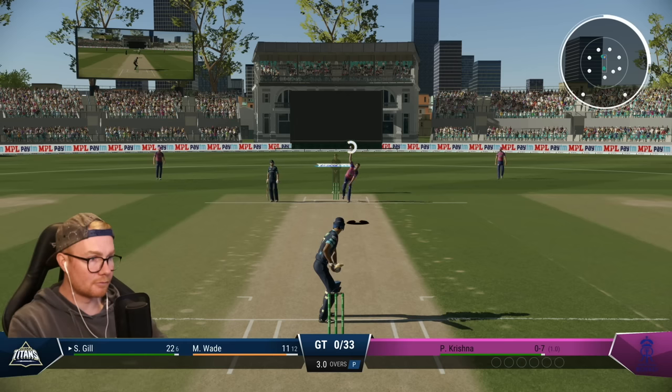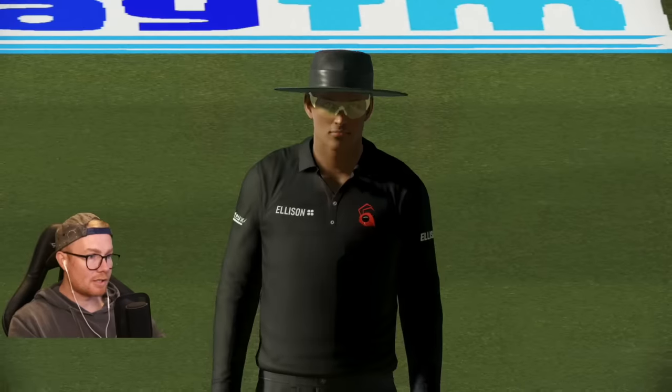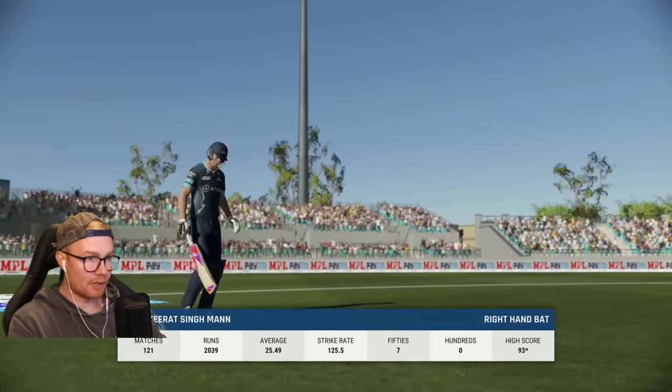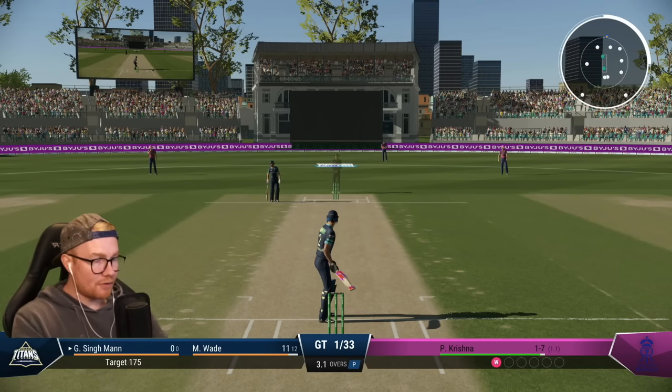Come on Gil. Oh, that's out — that was such a shit shot to play to that ball. Gil, another hot start, 22 off seven — throws it away unfortunately. That was a very up shot. And now one for 33.